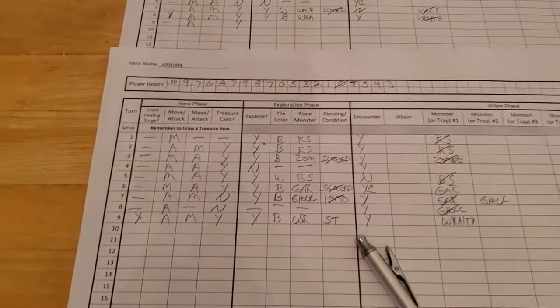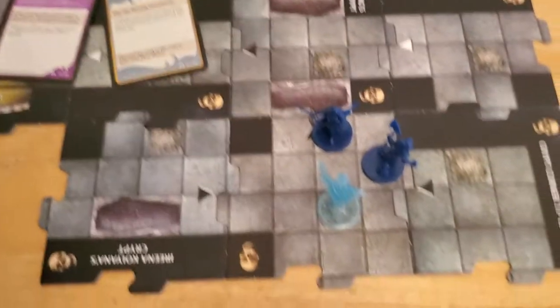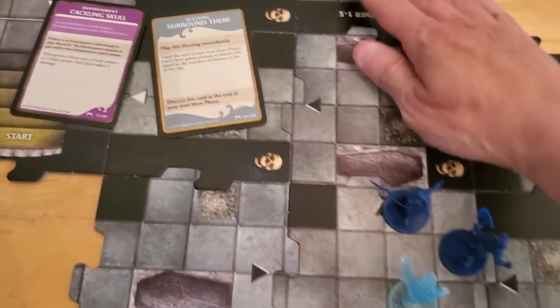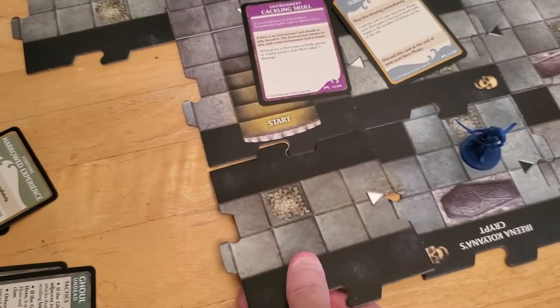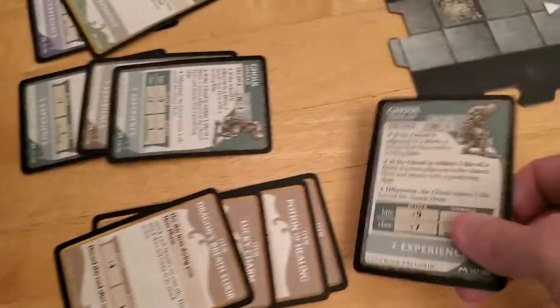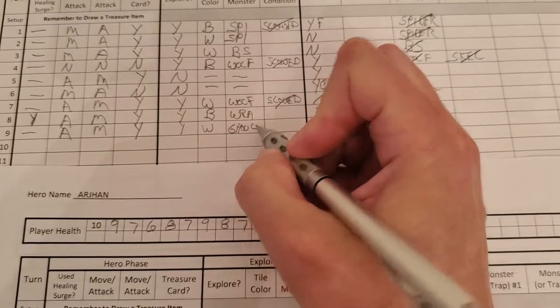So let's see what's left to do — she can move. She can either explore here using Scout, or move here and then use Scout. We're just going to have her move over to this tile and Scout. That's a white tile, so we will get a monster. It's a ghoul — we'll place it on the bone pile of the newly drawn tile. She did move, she explored, she got a white tile with a ghoul. No encounter.